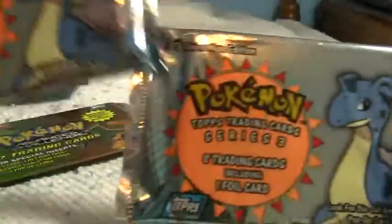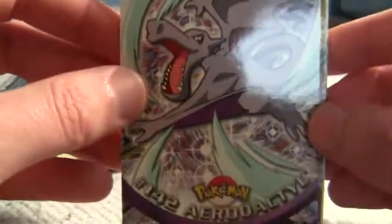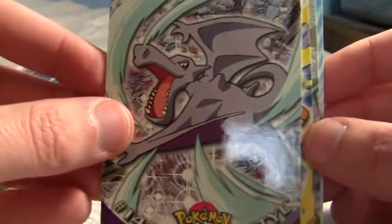Now let's do a Series 3 booster pack. Of course, every booster pack has a foil card, and the insert cards are usually pretty hard to find — there's not that many. Let's see what we get in this Series 3 pack. This is the first Series 3 pack I've ever opened. The first card is an Aerodactyl — oh, that's awesome!